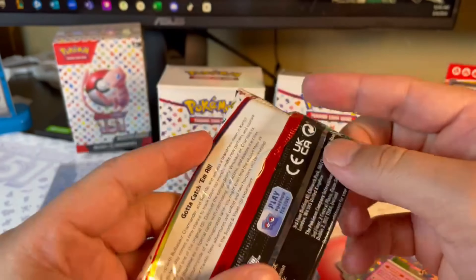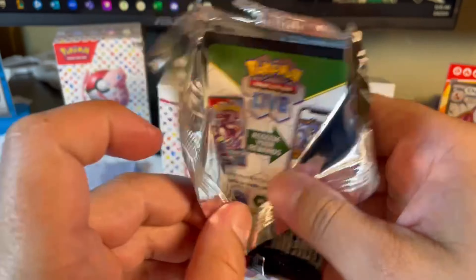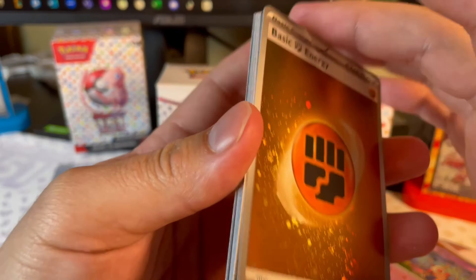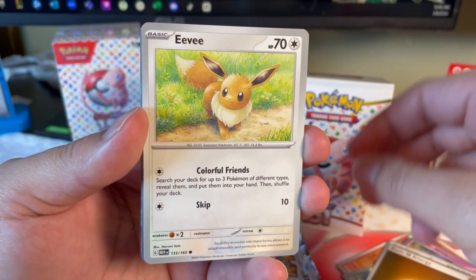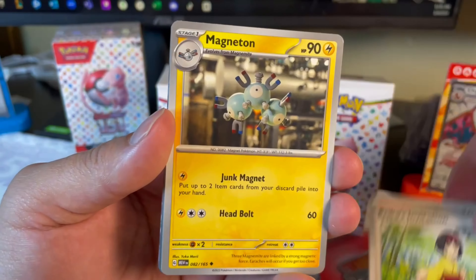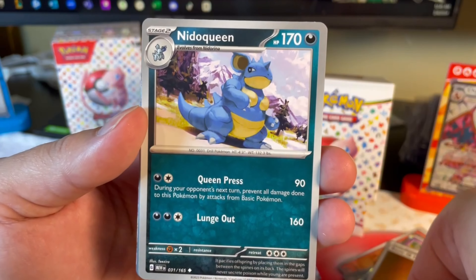I've got to get ready for Masquerade coming out in just a couple weeks — sometime in May. And I'm also getting some Crown Zenith and some Temporal Forces, because I think the Temporal Forces chase cards are just as nice as these. Anyway, let's go see what we got.